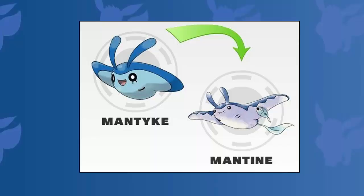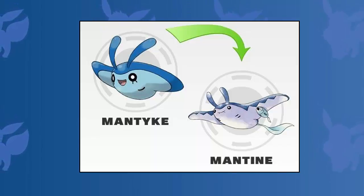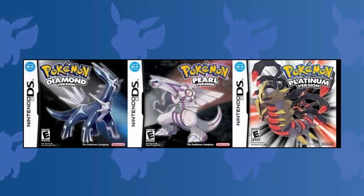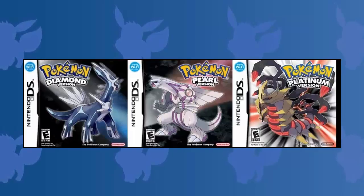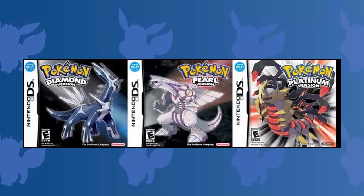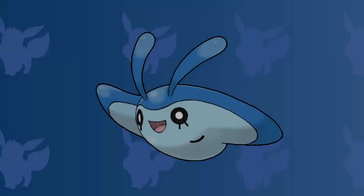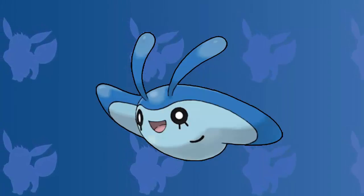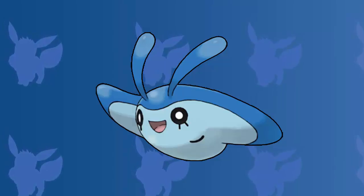Starting things off and claiming the number five spot in today's top five video is Mantyke, and its evolving into Mantine. Mantyke is a water-type Pokemon that first appeared in the fourth generation of Pokemon games, being Pokemon Diamond, Pokemon Pearl and Pokemon Platinum. It has a wide blue body with large fins, which it uses to swim, and it closely resembles a Manta Ray, only without the long tail.